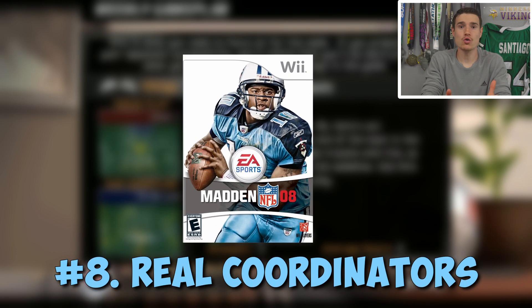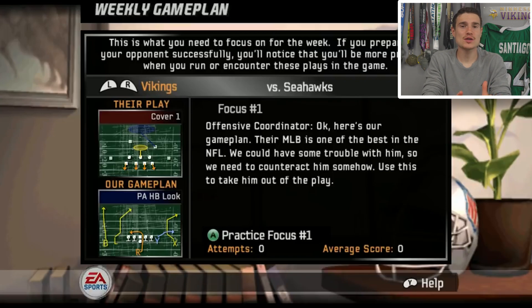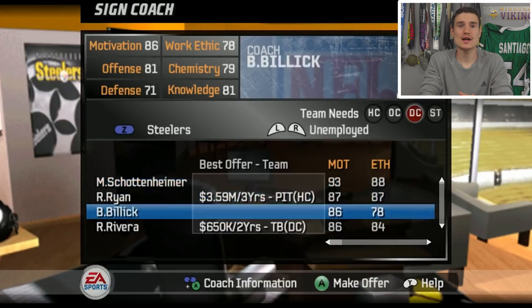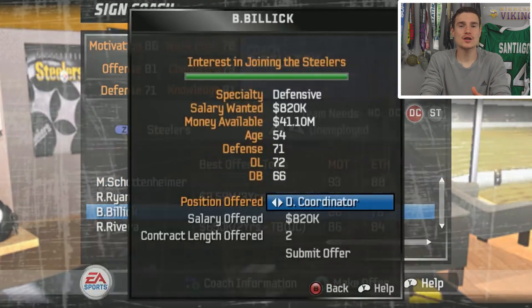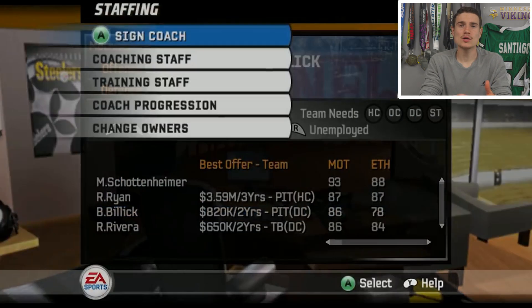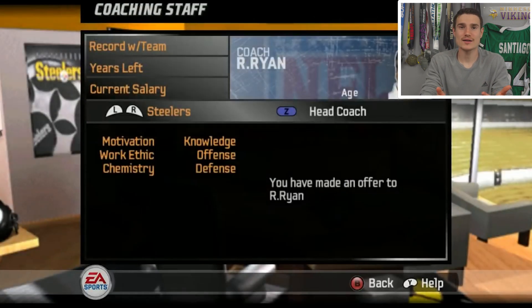Number 8: Madden 08 — Real Coordinators. In franchise mode, there was a time where you could actually hire and fire real coordinators that were in the NFL. If you look at your coaching staff now in Madden, it's pretty much a bunch of random names with no facial features whatsoever. It's a small feature, but it brings the level of immersion that we need in Madden.